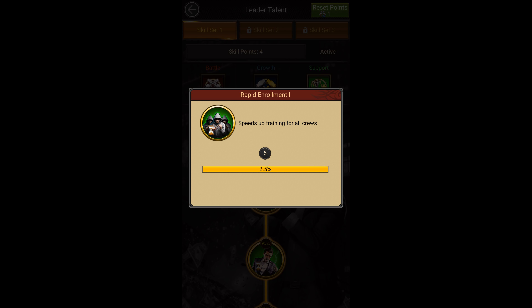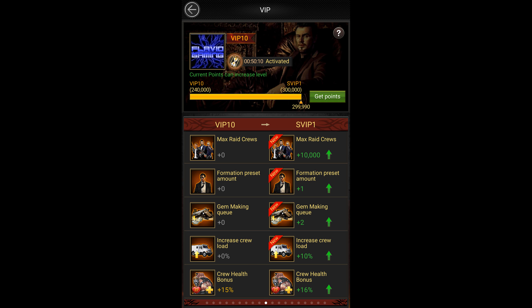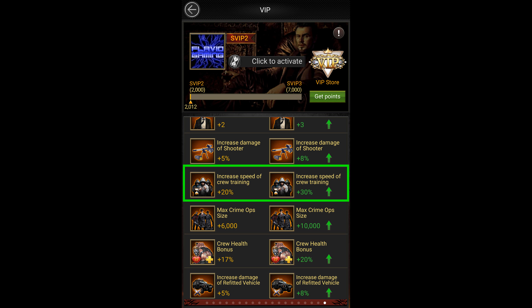For skills, you should invest in rapid enrollment 1, 2, and 3 in the support tree to increase your training speed. Every skill point invested in these skills will increase your training speed by 0.5%. You can also increase your training speed by increasing your VIP level. SVIP 5 gives you 10% training speed, SVIP 7 gives 15%, SVIP 8 increases your training speed by 20%, and finally you get a 30% training speed increase at SVIP 10.